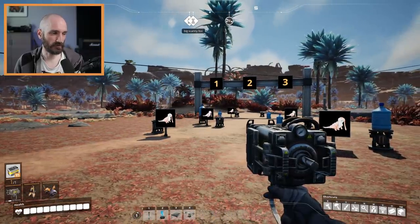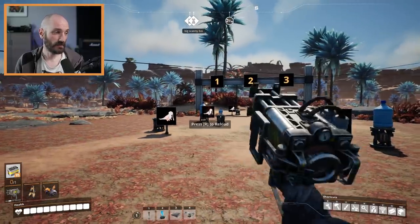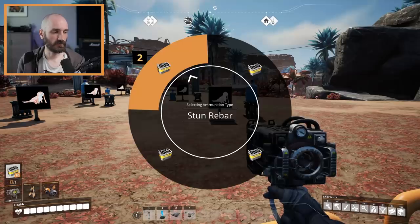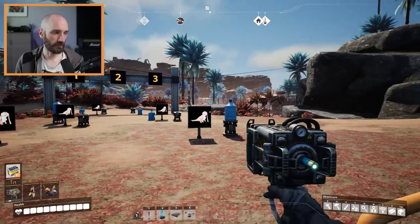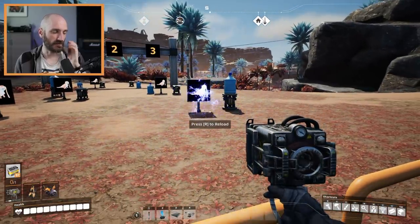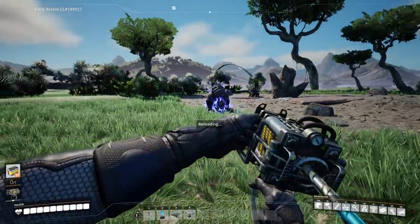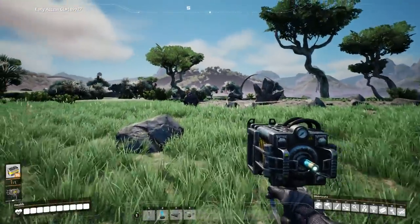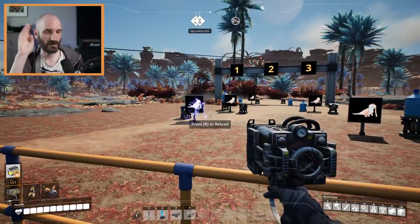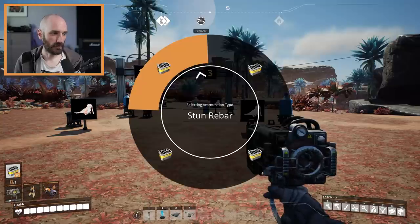The regular iron rebar that the weapon comes with still functions the same way. The first new ammunition type we've added for the rebar gun is the stun rebar. The stun rebar shoots out a rebar that deals a little bit of damage and stuns enemies for a short amount of time. This is great if you want to stop an enemy running away from you, or if you want to stun an enemy and run away yourself.